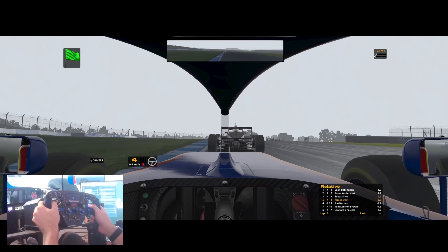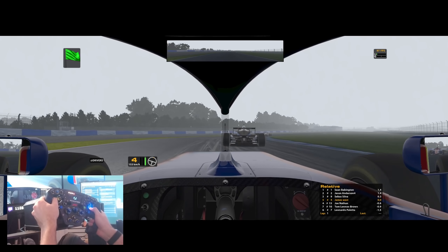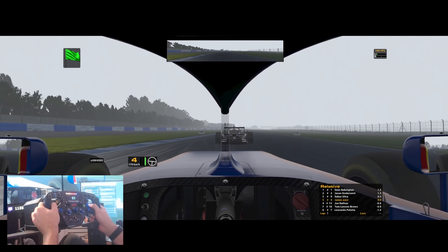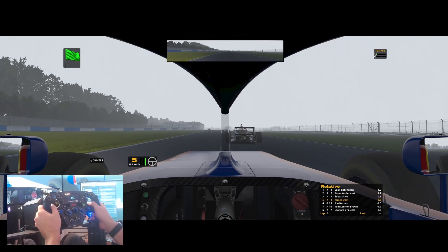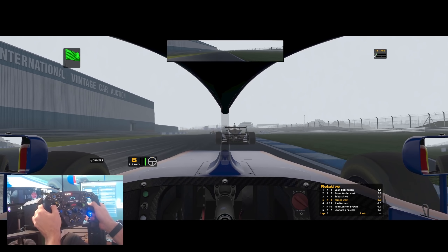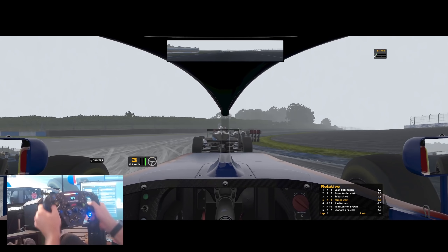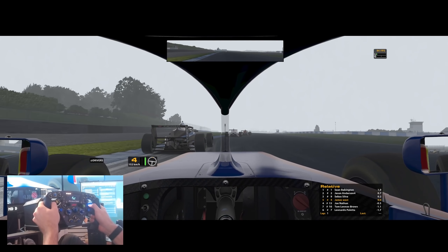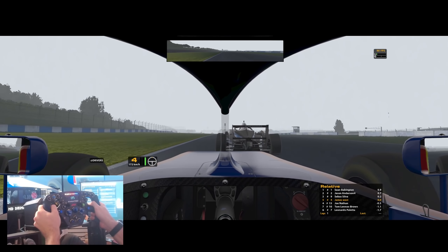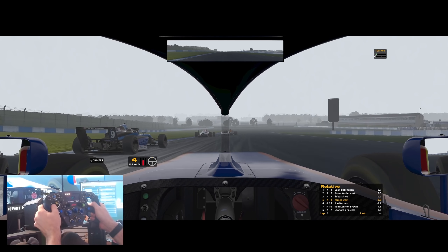The crucial thing here is the drafting — you don't want to lose the draft train, but you've got to balance that with how much risk you take. Up front, Sean Babington is going side by side through the fascia cane with Jason Anderson. That's a risky move on the first lap. They feed through, and I think Sean Babington got a 1x but didn't get the slowdown. That's something you really have to watch out for on this track — if you get a slowdown on the first lap, you are absolutely dead.